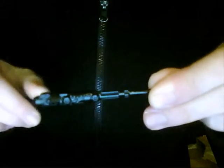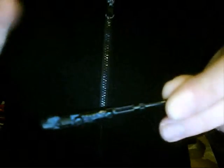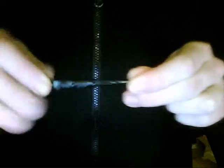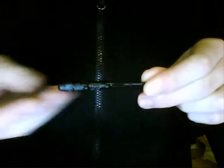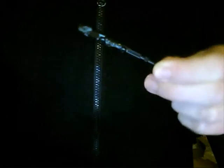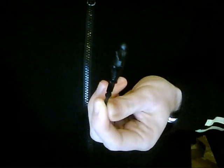Hello, time for another quick review, this time Revenge of the Fallen Ravage. As it's a black figure, I've even put the light on so you can see it. Ravage is a missile — a very beautifully sculpted missile — but all he does is get fired out of Soundwave. So let's put that to the side and get to the actual Ravage figure.